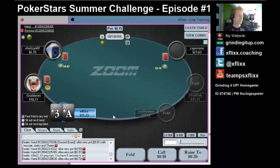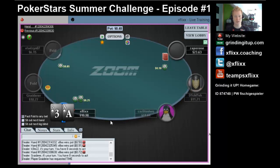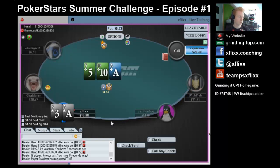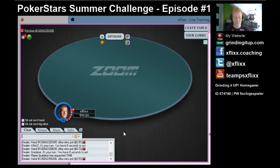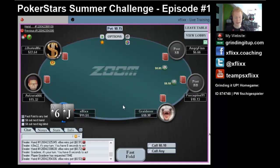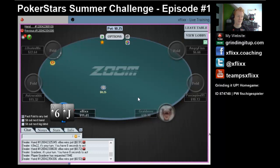Hand number 9: ace-3 suited. We're going to raise. After that we'll have one more hand and then we'll get the ticket. Nobody wants to play with us - oh wait, they do. Certainly betting the flop, I have an ace, and I take it down. Closing hand: what else could it be but a suited jack? We take it down.